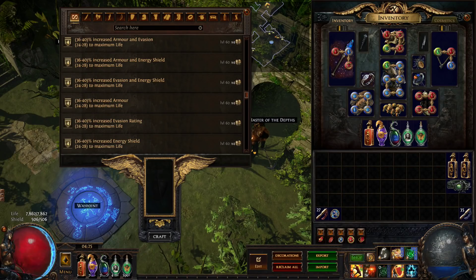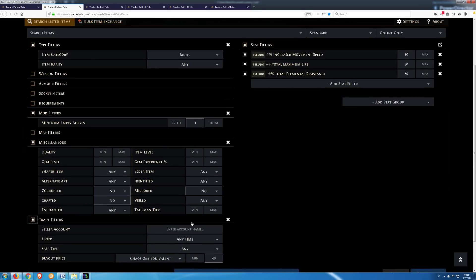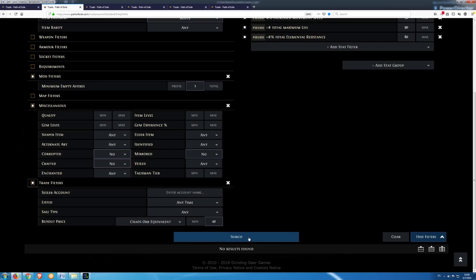As I was able to craft a hybrid life prefix mod with up to 28 life, I did a new search. This time I added a minimum empty prefix of 1 and there were 4 boots with prices between 10 and 20 Chaos. I bought all that didn't already have this hybrid mod, crafted the prefix, and placed them in my shop again with prices up to 100 Chaos. As I sold most of the boots in the next two days, I realized this is a good method for making currency and I set up a live search.